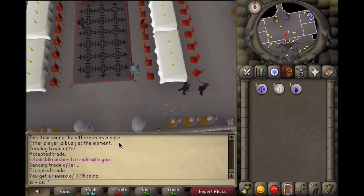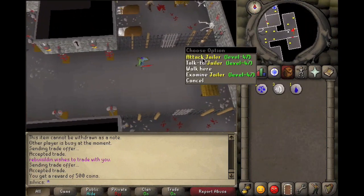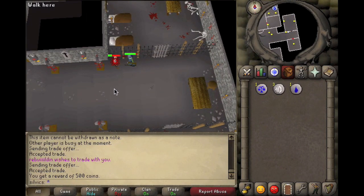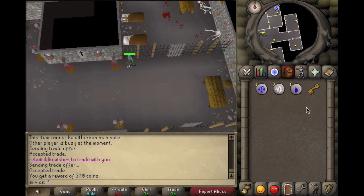Once you get into the Black Knights' castle area, go east once you walk through the door and you'll find a jailer. Attack and kill him — he's level 47. You should be able to kill him if you're down here. You'll get a jail key.